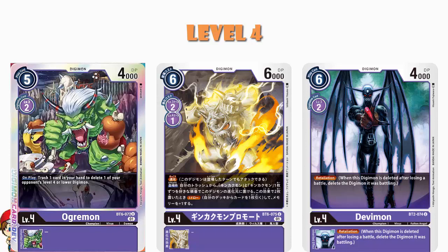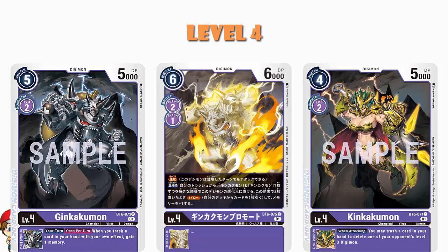Then we see a full playset of Kinkakumon Promote. This digimon has Rush, which means you can attack with it the turn you play it — clearly a very good thing. When you play it you may place one Kinkakumon and/or one Kinkakumon from your trash into this digimon's digivolution cards in any order. If you place two cards with its effect you draw a card. All that discarding we saw earlier gets the cards you want in the discard. So you attack with Kinkakumon Promote and you get to activate both of those inherited skills — purple and all their weird little tricks.